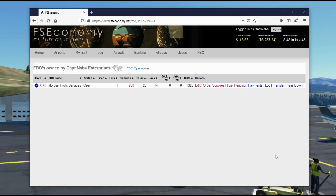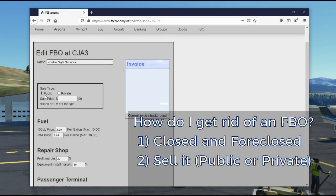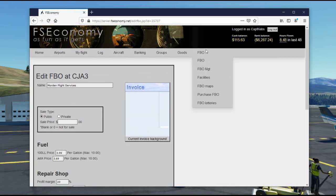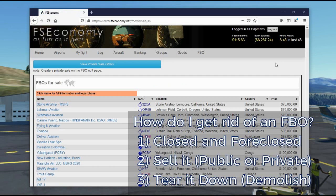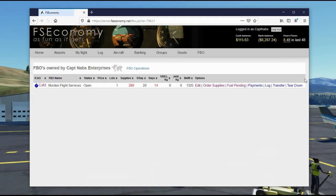If you want to be more proactive, you can sell the FBO. As mentioned in the edit screen, you can set a price for a public sale listed on the website, or privately sell it directly to someone if you've already agreed on a price. It will then appear on the purchase FBO page where other players can decide if they want to buy it.